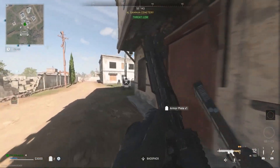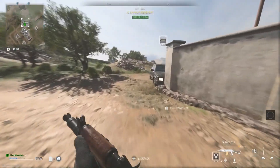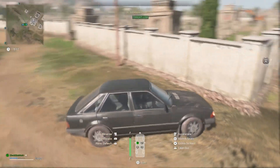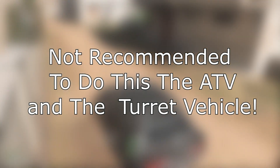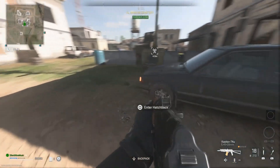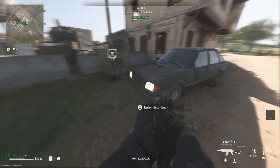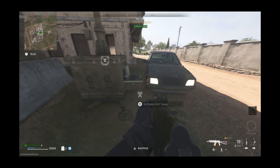Step one is you just want to load up into DMZ or Warzone. Then you want to find a vehicle. This can be any vehicle, but I do not recommend the ATV. It's also not recommended to do this with a turret vehicle. After you're done getting that vehicle, you want to head over to a UAV tower — it can be any UAV tower.